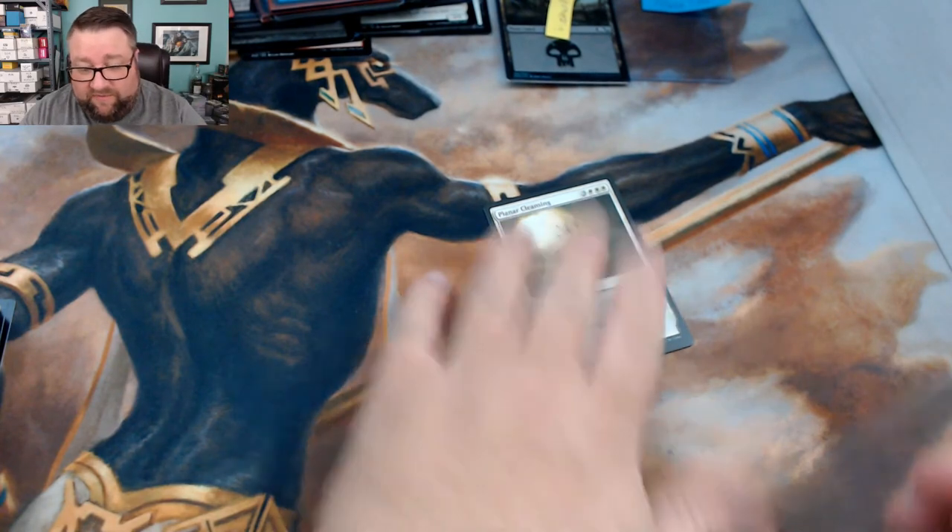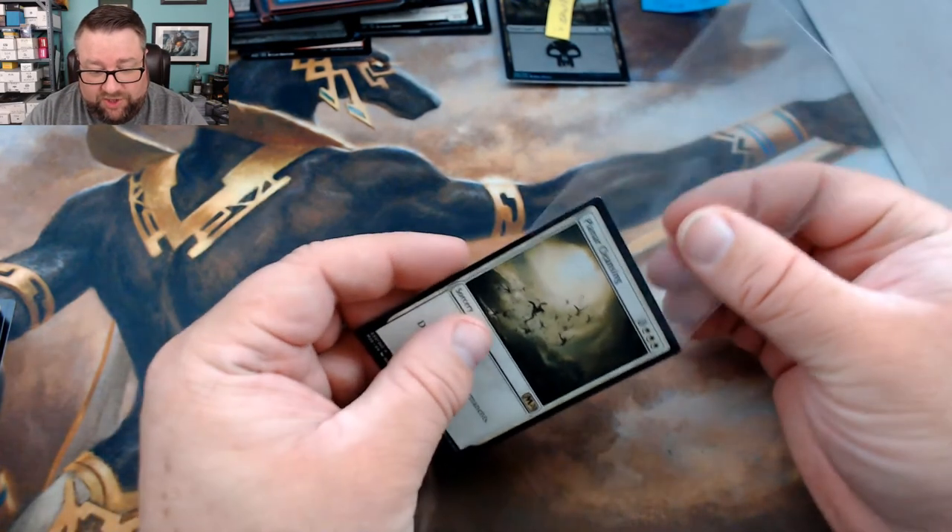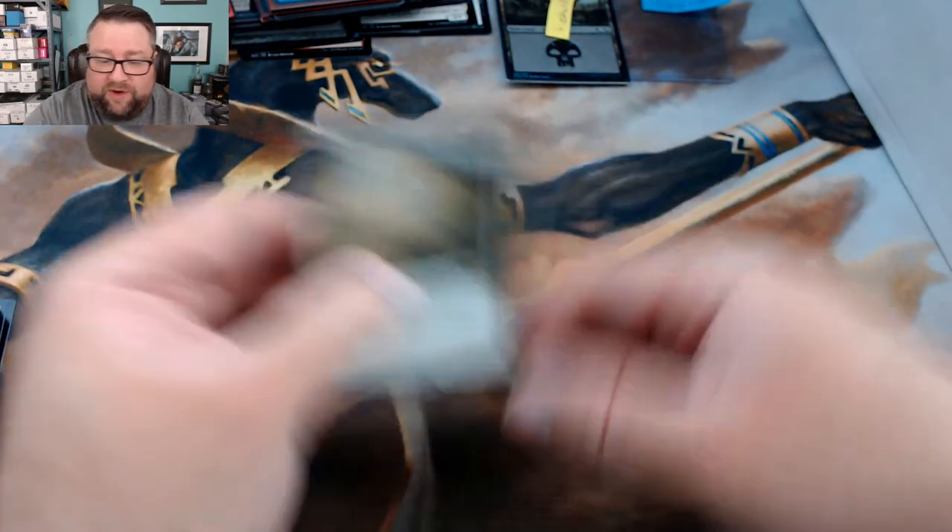One more pack for TreviTrav: Brine-Horn Cutthroat, Fenlurker, Barkhide Troll, and Planar Cleansing — you can't go wrong with a board wipe. Putting that in a sleeve with your name on it. Thank you everyone for watching and participating in this channel.